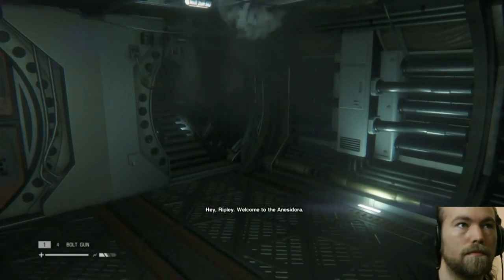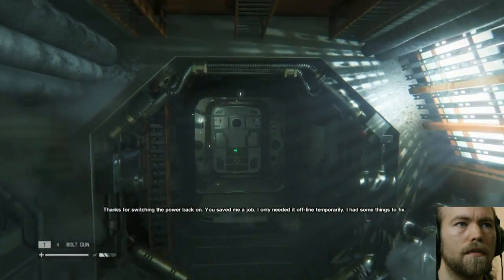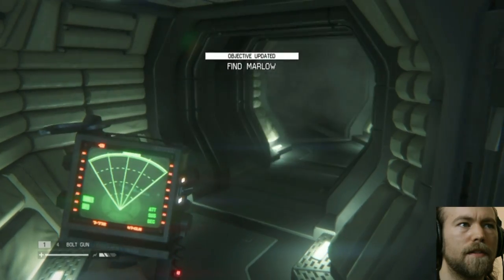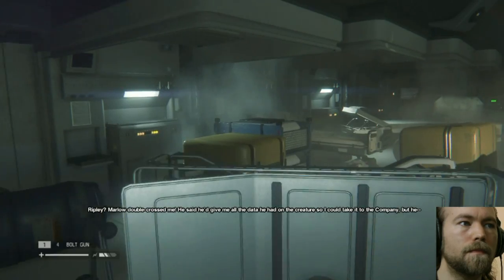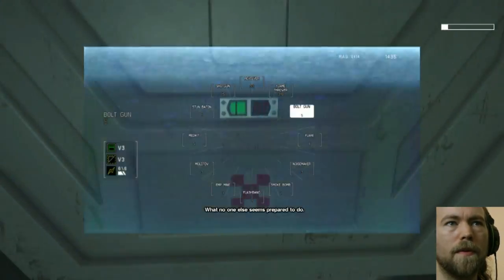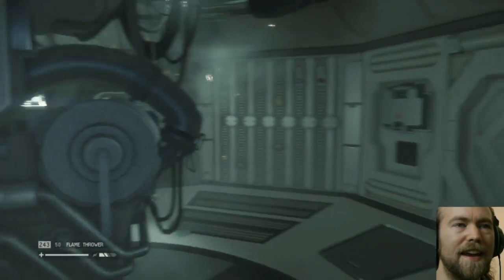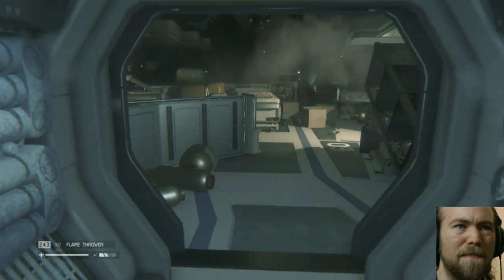Hey Ripley, welcome to the Isadora. Thank you. Marlow? Where are you, Marlow? Find Marlow — I'm trying to find Marlow. I got the wrong weapon equipped. This is definitely Taylor's doing, and she's like 'yeah he double-crossed me' — I don't think so. Unless... I don't know, they're both in it together.